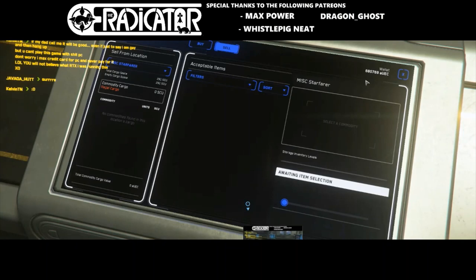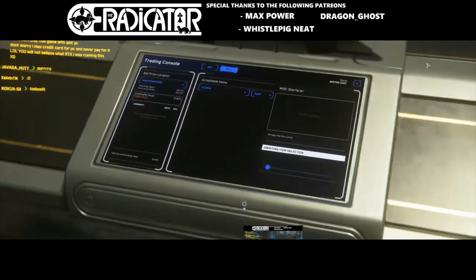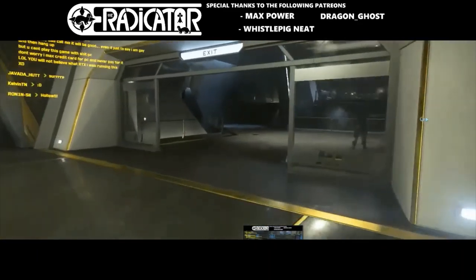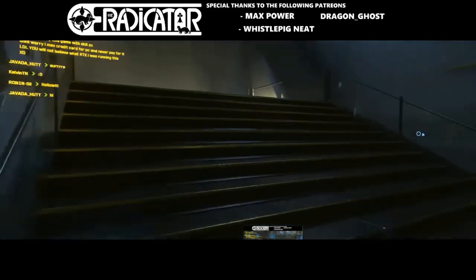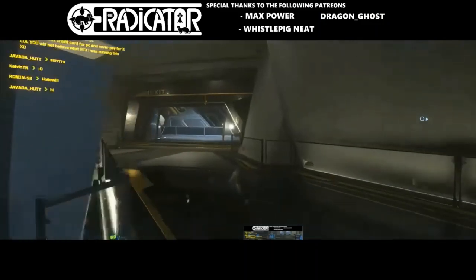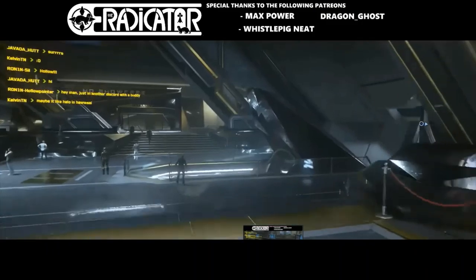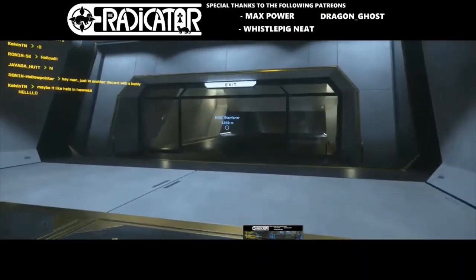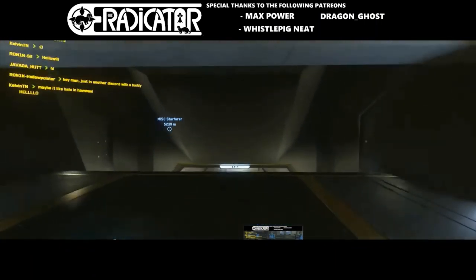All of that was done within one hour. When I started an hour ago I was at 525,000 alpha UEC, and one hour later with this technique I'm at 680,000 alpha UEC. Normally, when doing trade runs from Ariel to Lorville, I was making about 80,000 alpha UEC per hour on average — which you could see in the previous video. Basically, I doubled the amount of money I'm making per hour.